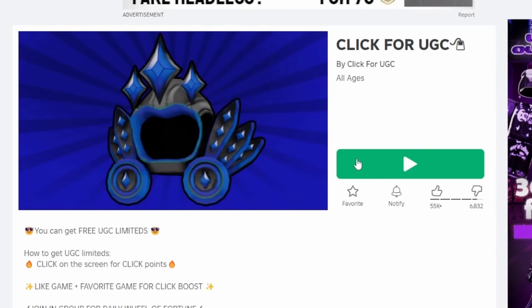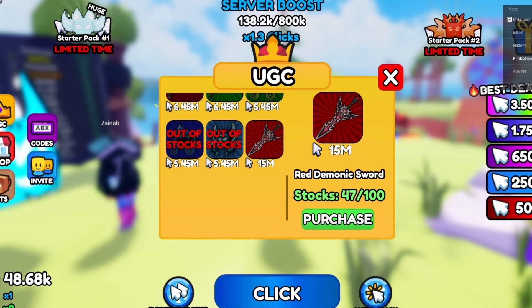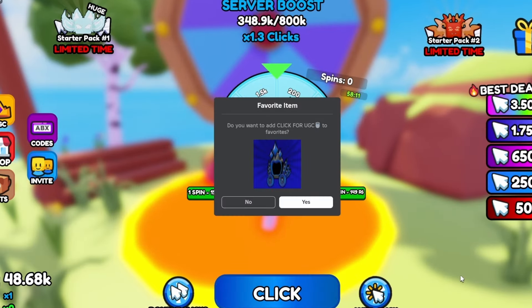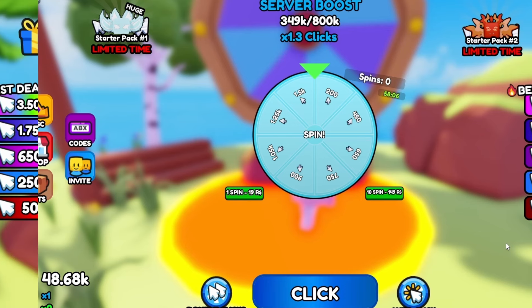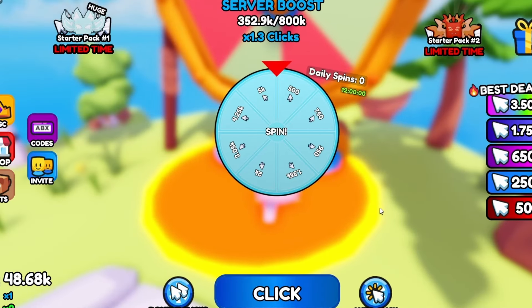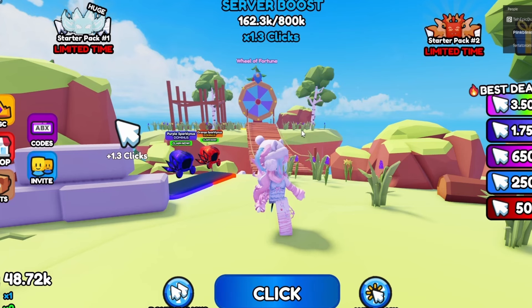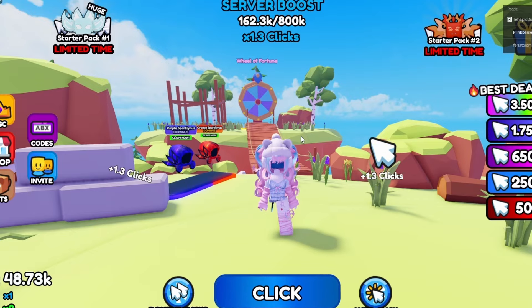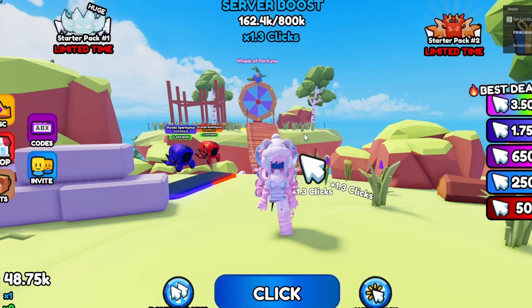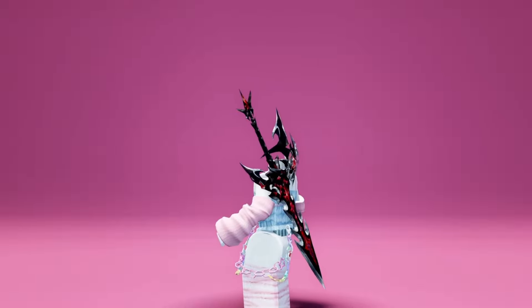To get this new free item, you need to get 15 million clicks. First, you can spin this wheel and try to land on up to 1,500 clicks — you get a free spin every 60 minutes. Then you can spin this other wheel for up to 5,000 clicks, with a free spin every 12 hours. Lastly, you can just stand here and click your screen to get clicks.